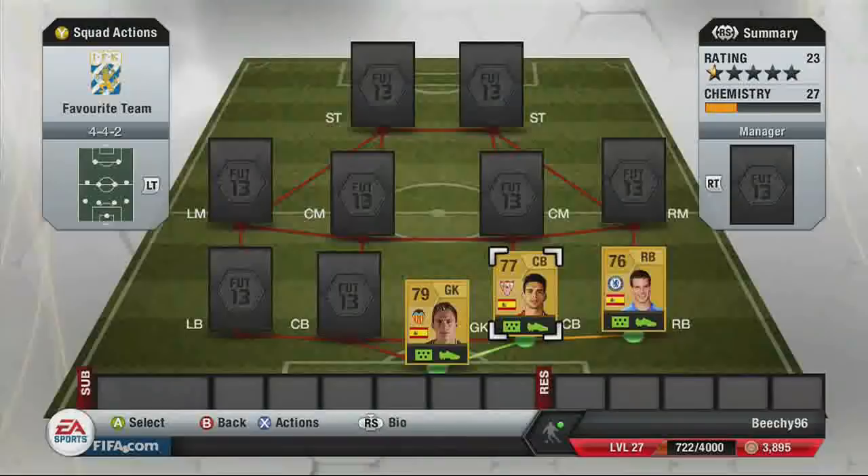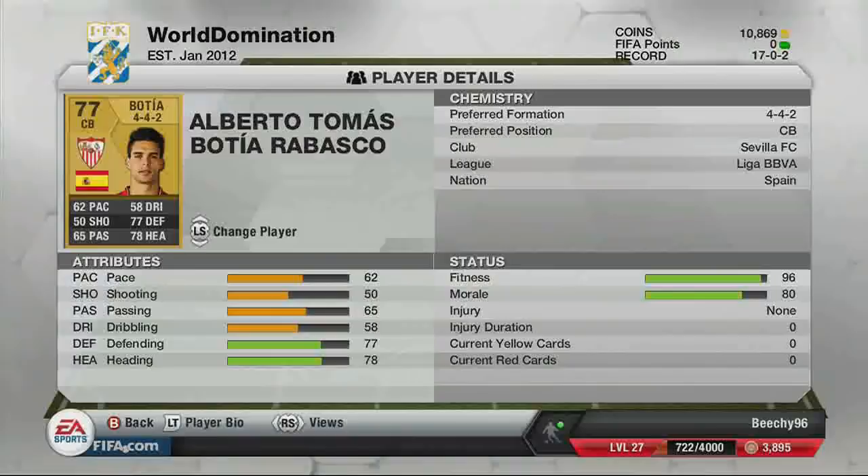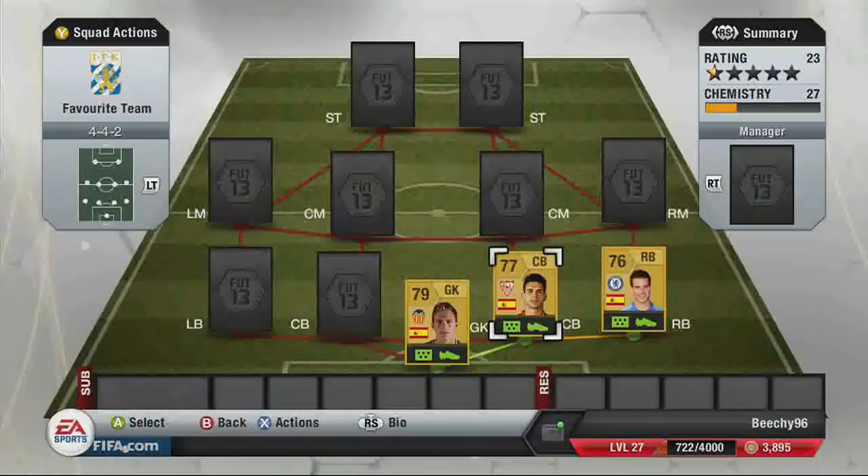Next we have the first center back — Botta, bought for 550 coins, very cheap, three-star weak foot. These prices may have gone down since I got them on the opening week. His stats are 62 pace, 77 defending, and 78 heading — some good stats for a center back.